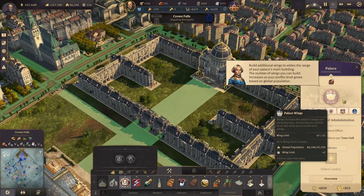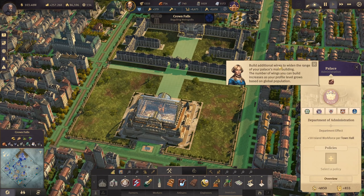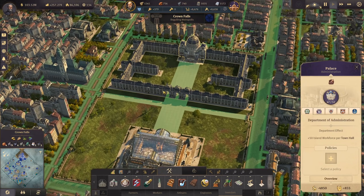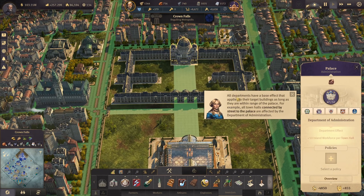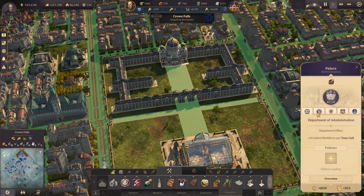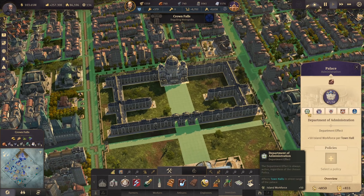Even the main building alone costs 1 million, so each wing costs that much too. As we can see, we're pretty much capped on palace wings - five more modules would be fine but that's it. The number of wings you can build increases as your profile level grows based on global population. All departments have a base effect that applies to target buildings within range of the palace. For example, all town halls connected by street to the palace are affected by the department of administration.